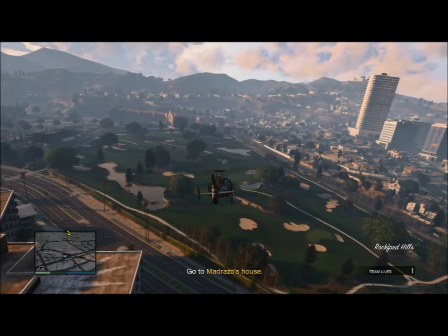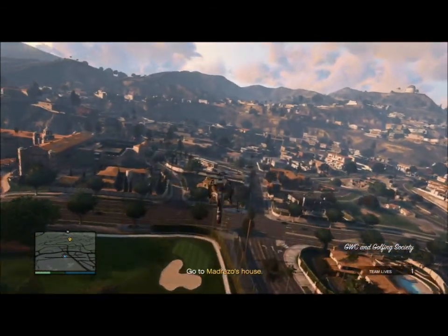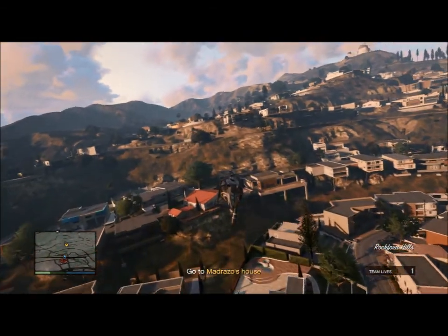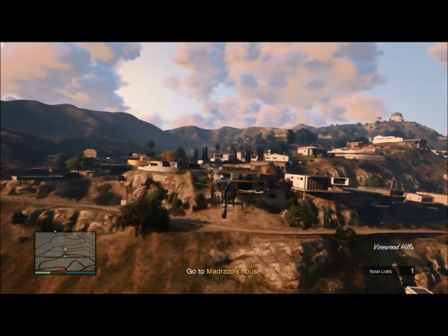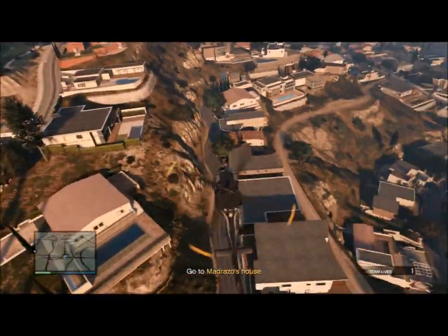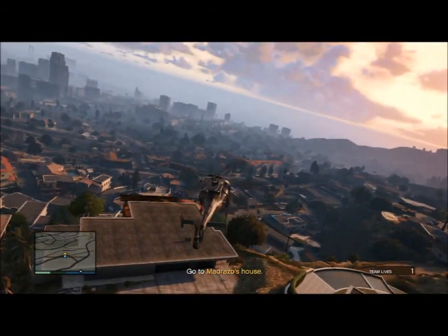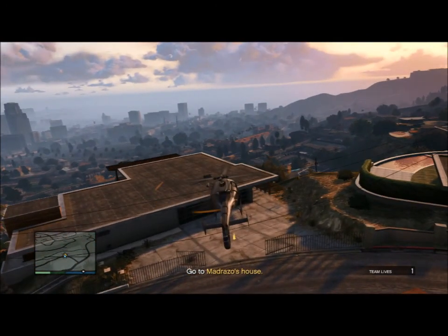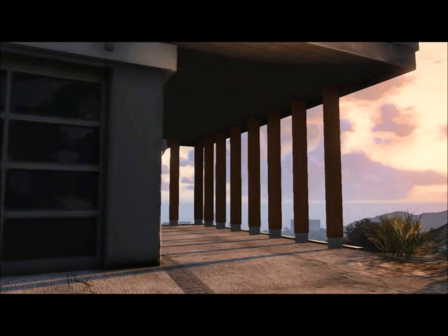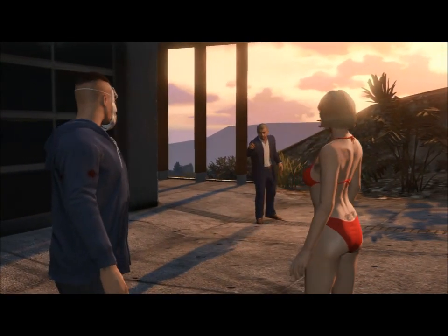Now I simply need to go back to Martin's house to complete the mission. I was going to parachute after the helicopter, but I remembered the helicopter could explode, so I'm just going to land on the helicopter instead. And there you have it — mission complete. It's a pleasure doing business with you.